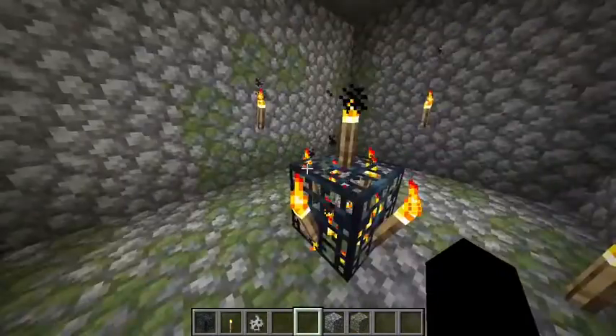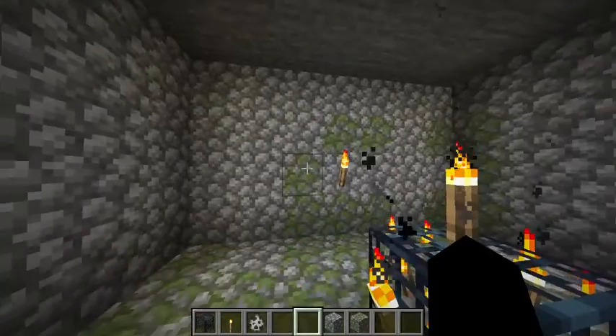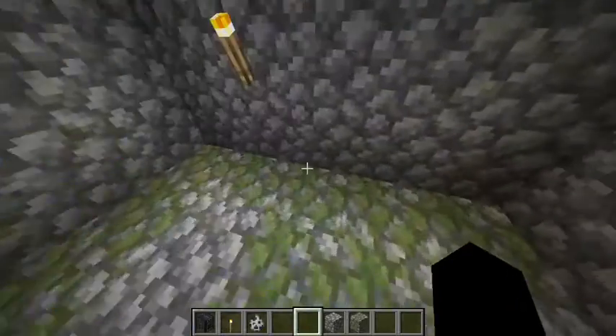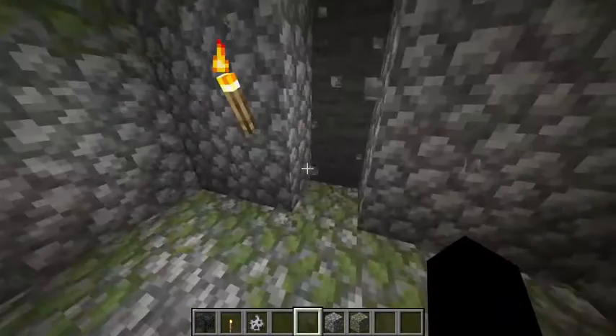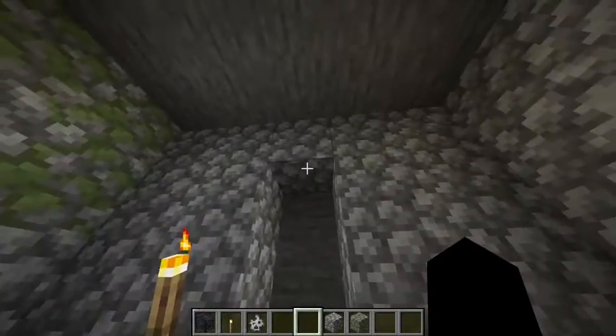Step two. You want a nine by nine room. So that's four blocks out from the middle, and that block there should be your center. I'm going to get digging, and I'll get back to you.